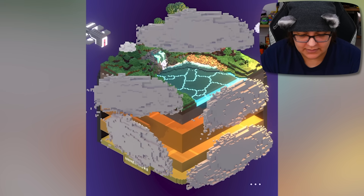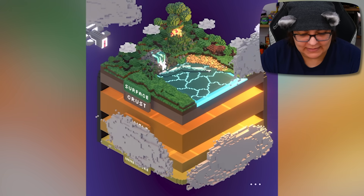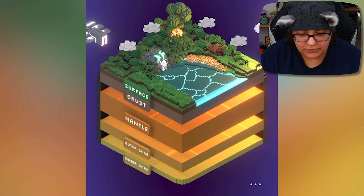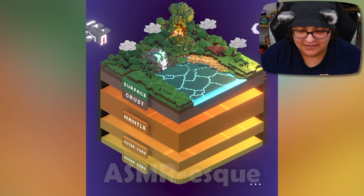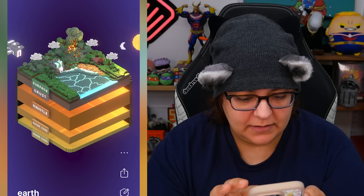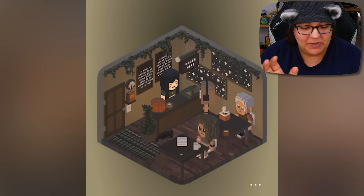Can I remove the clouds? Yes. Waterfalls. Let's get rid of the clouds. It does say surface, crust, mantle, outer core, inner core. This is quite ASMR-esque — that's really pretty. So this one's educational. Feel free to pause if you want, but I'm going to move on.